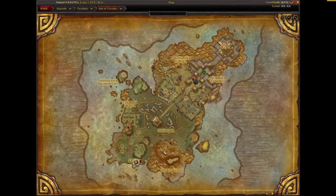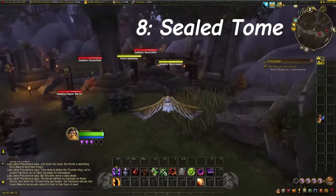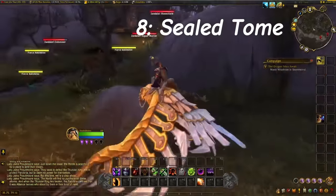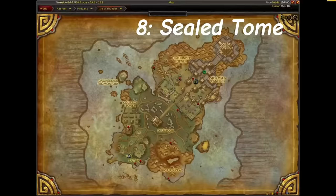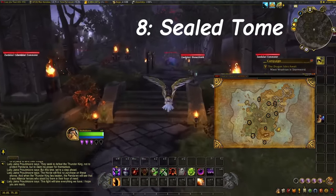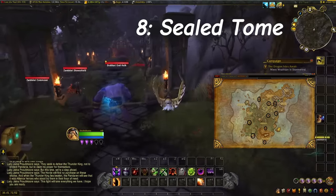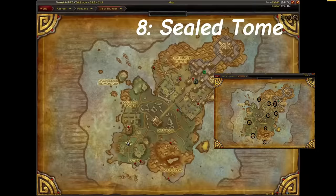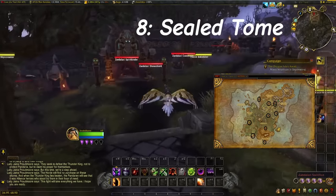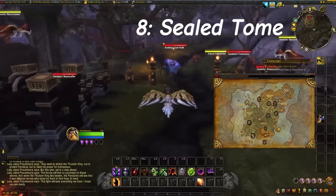Coming in at number 8, we have the Sealed Tome of the Lost Legion. This is a pretty well-known one, but basically you need to have a warlock — this is a warlock-only farm. Head over to the Isle of Thunder in Pandaria and just run around and kill the rare spawns. All the rare spawns on the map have about a 2% drop chance of this item. It basically starts a quest for warlocks only, which is why it only drops for warlocks.